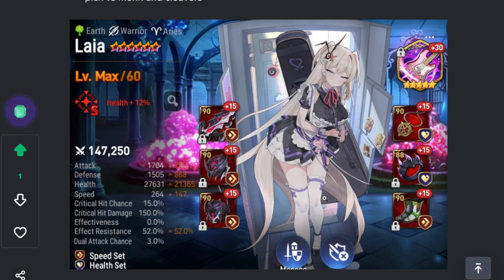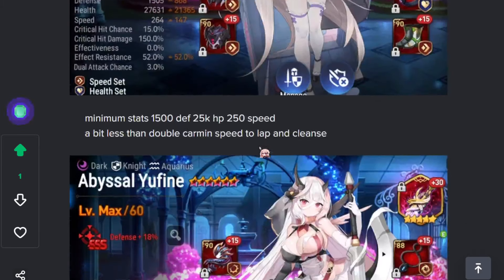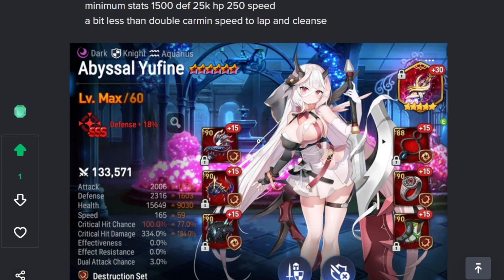Laya — definitely the craziest unit of the season, she's super strong. There's almost no reason not to pick her. Average: super tanky, decent speed. I'd say 1500 defense, 25k HP, 250 speed is the minimum for her. Just tons of HP, lots of speed, lots of tank. She only needs three or four different stats — very straightforward. The special speed tuning with Sea Armin I mentioned earlier is key.